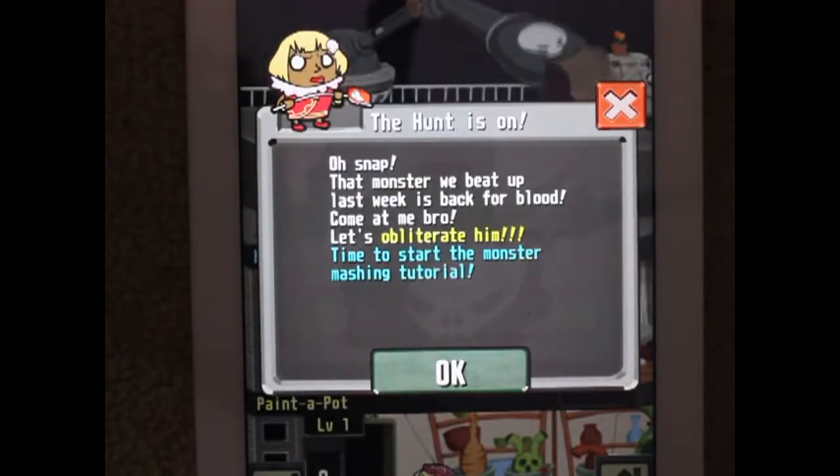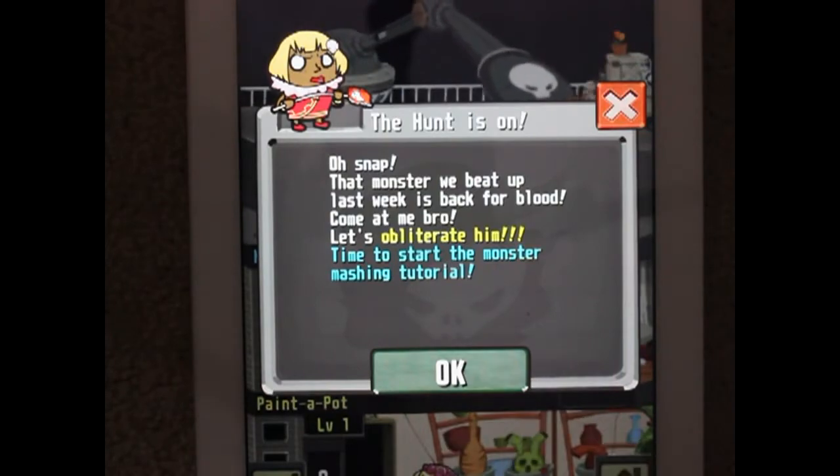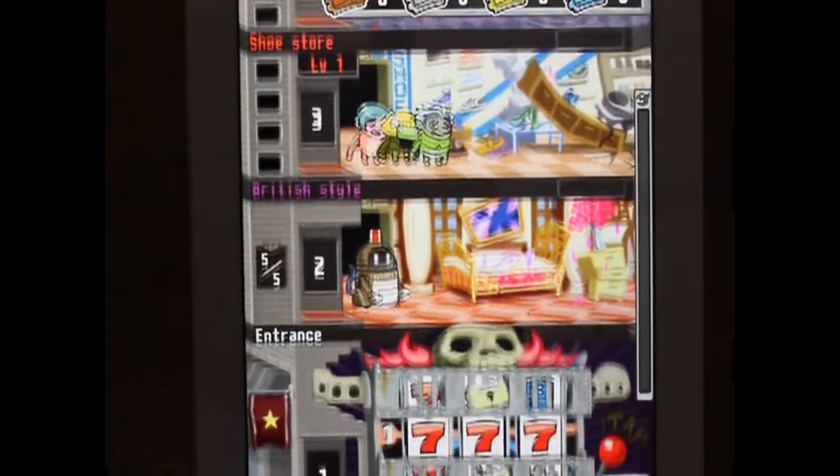We're straight into the game. The monster beat is back - let's obliterate the monster. Start the monster machine tutorial. So there's our tower.